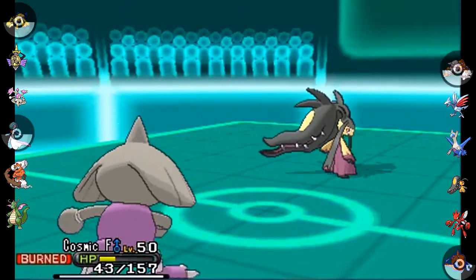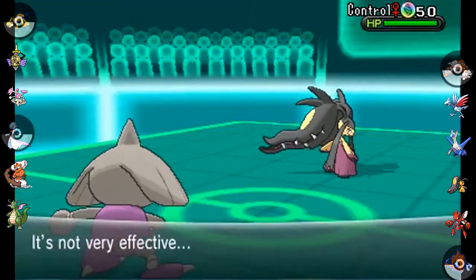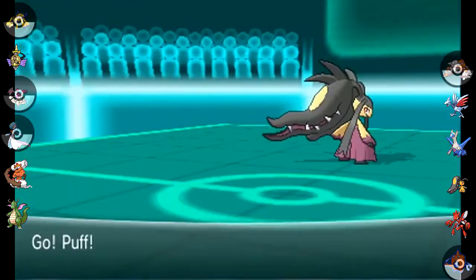He goes for the Swords Dance. Cosmic F is out here for one purpose only: to spin. I was going to go for Close Combat — it's going to deal the KO — but that's great, I want Cosmic F to go down here.